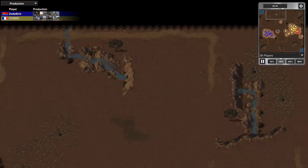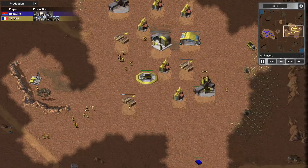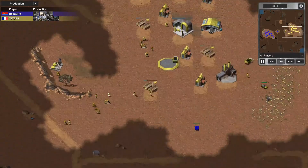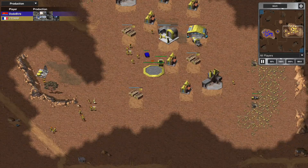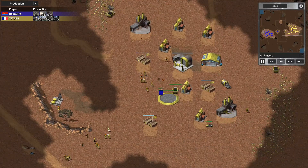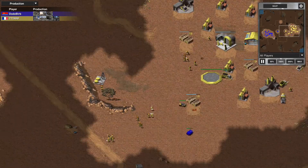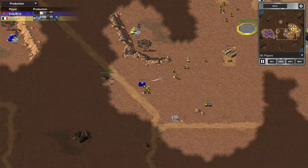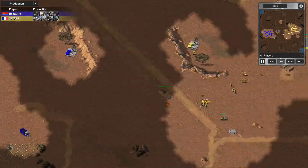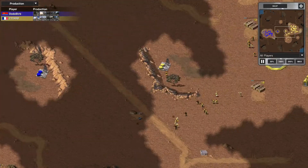Neither player with really good field control as far as eyes on the field go, both sticking close to their base. Triple T repairing his harvester, and Dodo Bird running that APC right into the line of fire. Might have been a better idea just to keep on going, but he didn't know what was there. Runs it right straight into a group of rocket troopers and gets taken out — that had two rocket soldiers in it. That's not good.